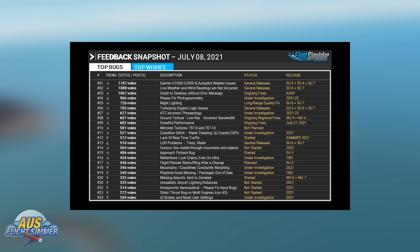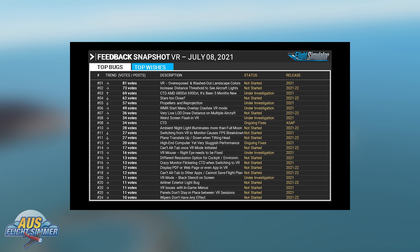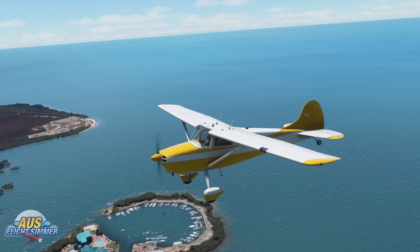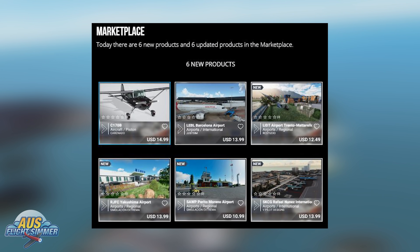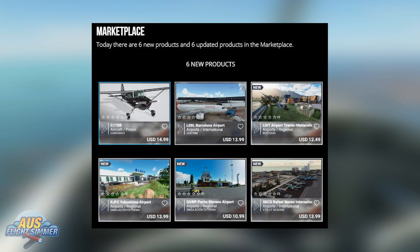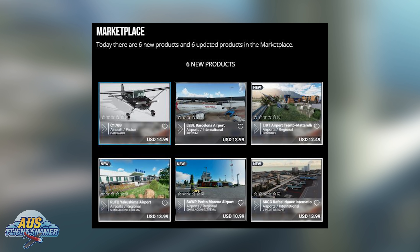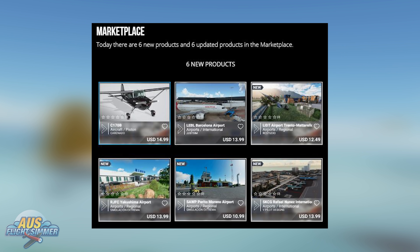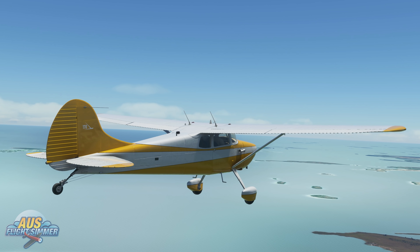Feel free to hit pause to see the rest of the wish list included in the video. In summary this week, 11 new airports, two aircraft, four new sceneries, and no mission packs were released in various flight sim stores. Six new products hit the Microsoft marketplace, including the Cessna 170B from Carinato — the only one you can pick up directly from the marketplace. The other five products are all airports.